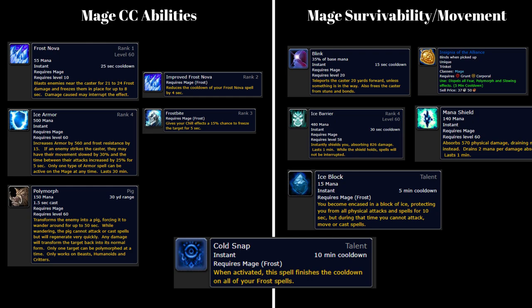In addition to these, they also have their blink to get out of any of our stuns, but not our incapacitates — so it can get them out of cheap shot and kidney shot, but not gouge, sap, or blind. They have ice barrier, which is a pretty large 826 damage shield, plus mana shield which is another 570 damage. These shields last quite a long time so you can't just sap and wait for them to fall off. And of course ice block, which is their big one on a five-minute cooldown. But they also have cold snap — the equivalent of our preparation — which resets the cooldowns of frost nova, ice block, and ice barrier.